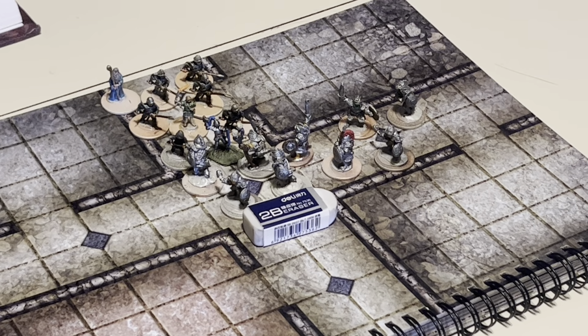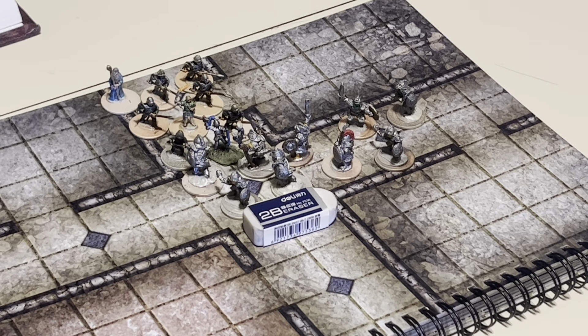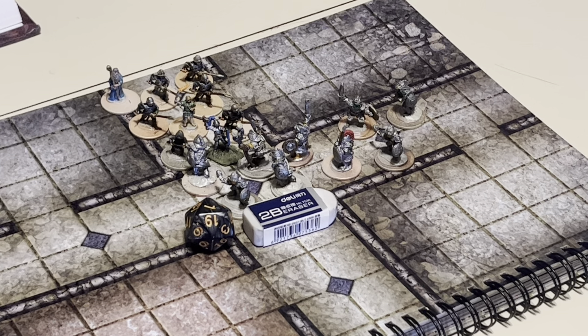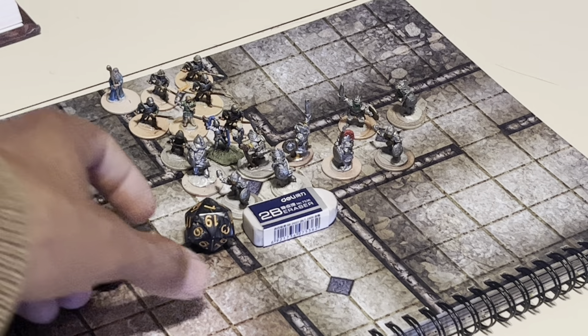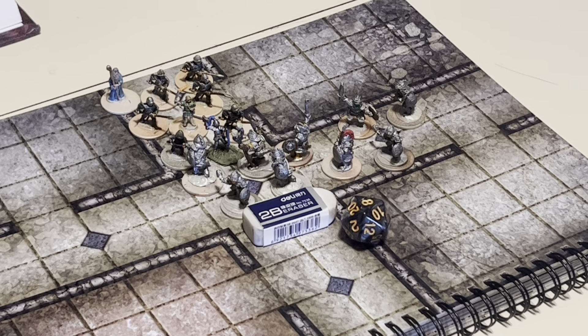We advance everyone else forward, and they will be cutting off movement from the player party. Moving to ranged attacks, our fighter can make a longbow shot against the charging hobgoblin — rolled a one, which is a miss, and he loses one arrow. Moving on to the melee phase, a hobgoblin attacks a man-at-arms and does not hit on an eight; he needs a 13 or more to hit.